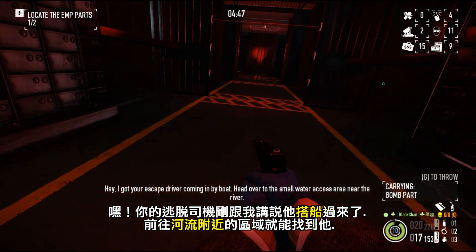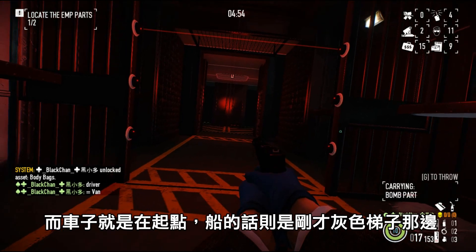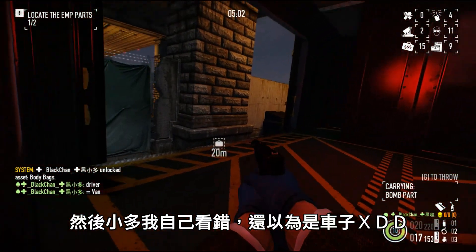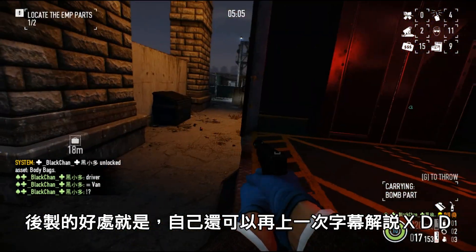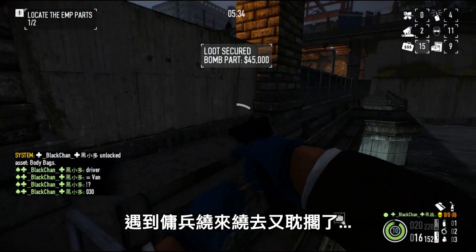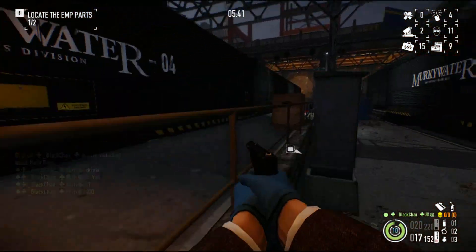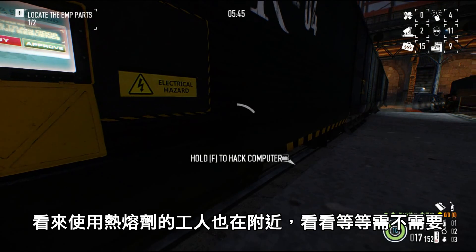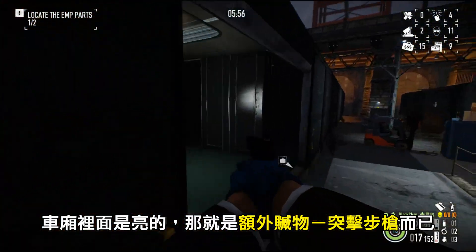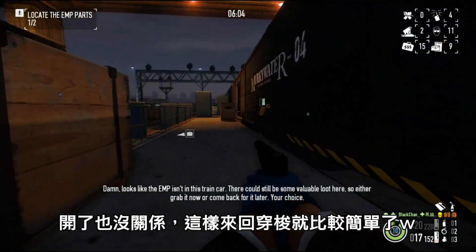Hey, I got your escape driver coming in by boat. Head over to the small water access area near the river. Looks like the EMP isn't in this train car. There could still be some valuable loot here, so either grab it now or come back for it later. Your choice.